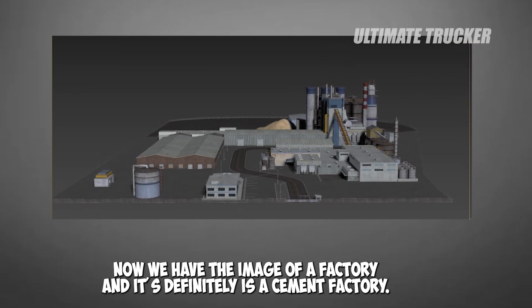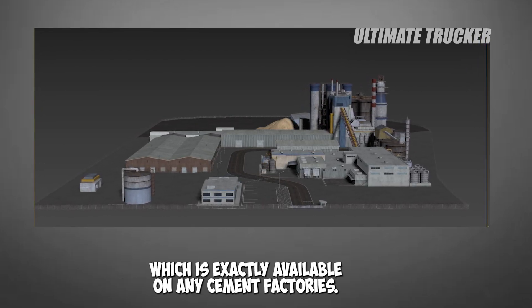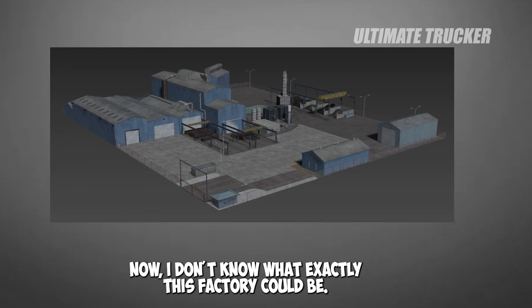The third picture shows a factory — it's definitely a cement factory, as you can see the big mixers and storage units which are exactly what you'd find at any cement factory.